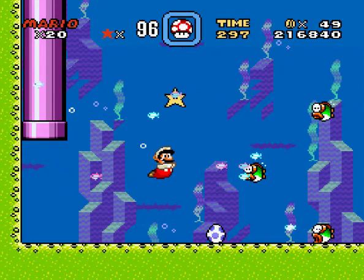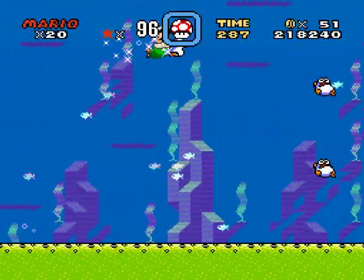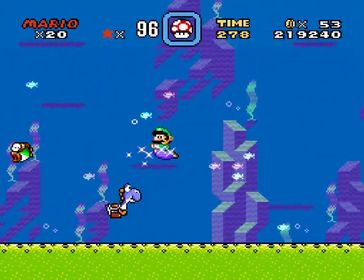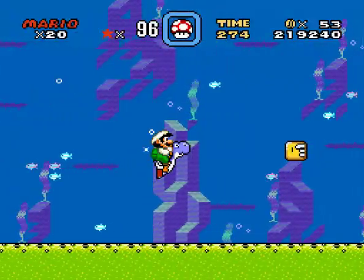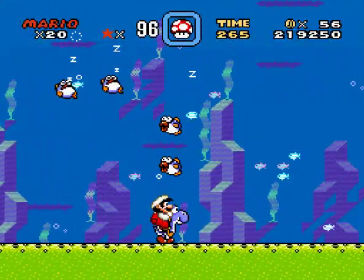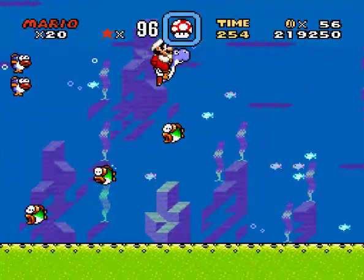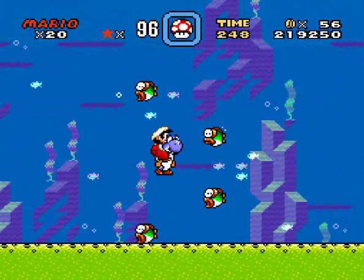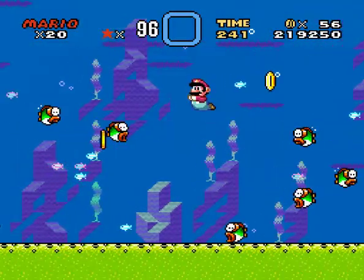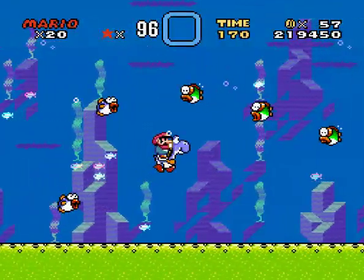That'll bring us to the next one — Star World 2. We have little Yoshi, baby Yoshi, and we can feed him the star or, you know, we can miss and take the star. But we need to feed Yoshi some food so he can be all grown up. It's important that you keep the Yoshi, so be careful and don't lose him. These fish aren't really that hard to dodge. I sort of got hurt in the meantime of trying to get Yoshi.